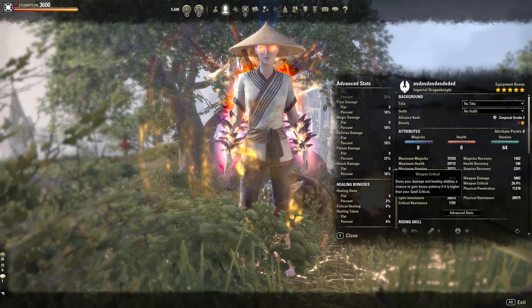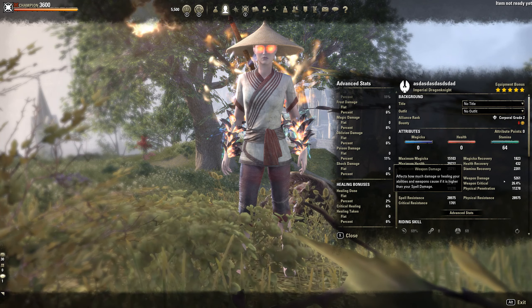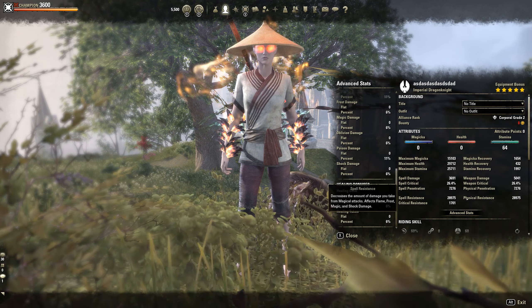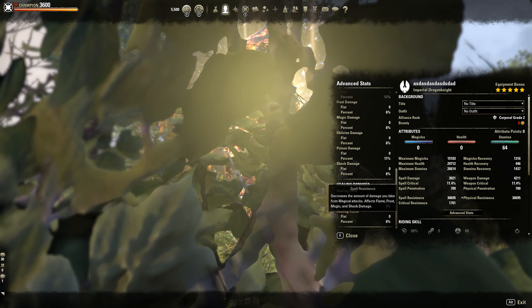Our stats fully buffed up are 5800 weapon damage, 2600 stamina recovery, 1800 magicka recovery, and on the front bar 20k resistances. Our back bar is going to be 30k resistances.